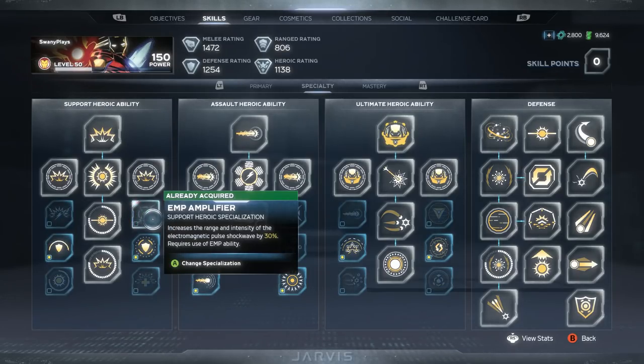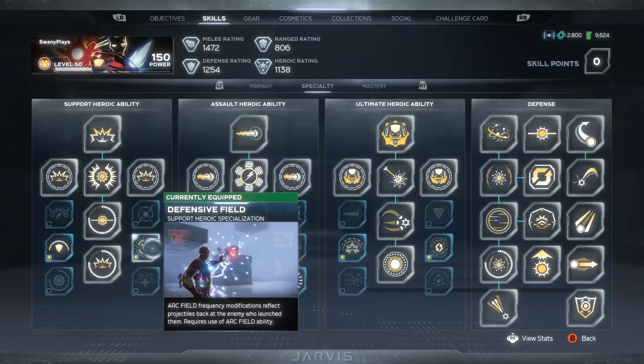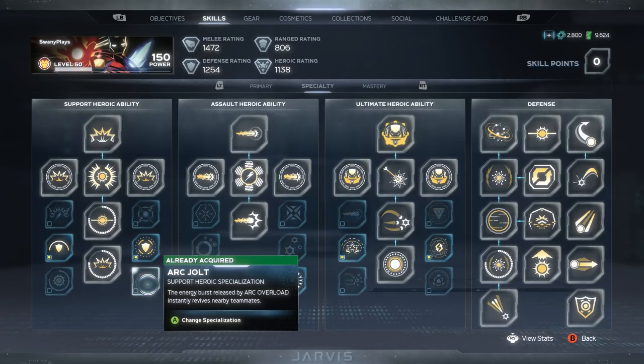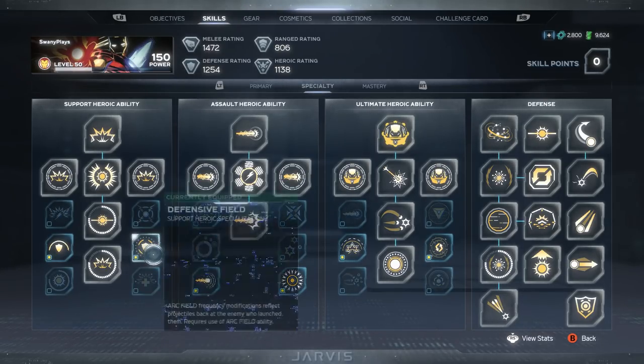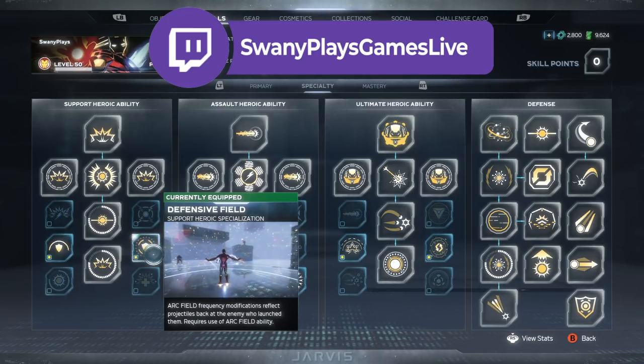On the other side you have three options: EMP amplifier, which increases the range and intensity of the pulse by 30%; defensive field, which lets you reflect incoming projectiles back at opponents; and arc jolt, where the energy burst released by arc overload instantly revives nearby teammates. Every character has different support abilities to help out your team, but for Iron Man I don't really like to use support abilities — I'll use support abilities if I'm playing as Kamala or something. So I like to use the defensive field to give me a little bit more protection and deal some extra damage towards ranged enemies.